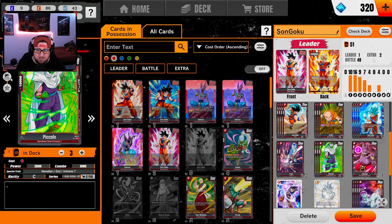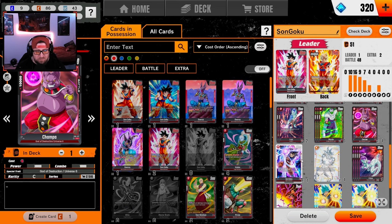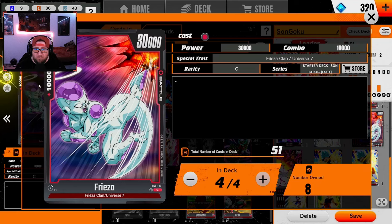We're running a couple of vanillas — Piccolo is a three-drop 25k with 10k combo power, pretty standard. We've got one Champa as a four-drop 30k so there's at least one if you're having trouble getting certain cards. Then we've got Son Goku the four-drop at 30k — on play you give an opponent's battle card negative 15, and when you KO with him you deal an extra damage to the leader.